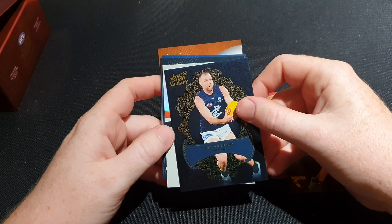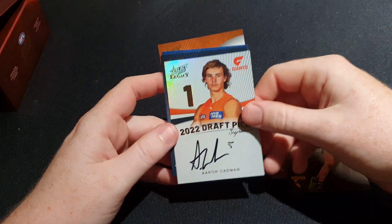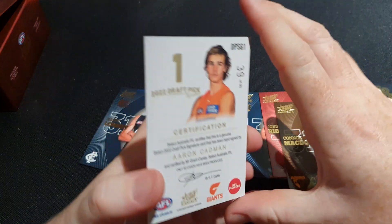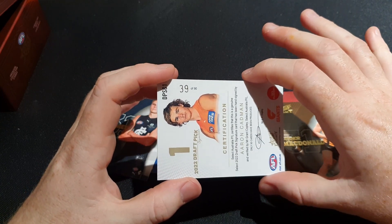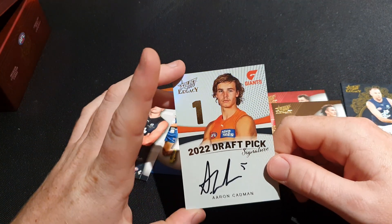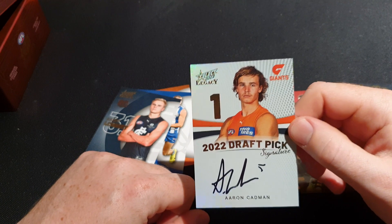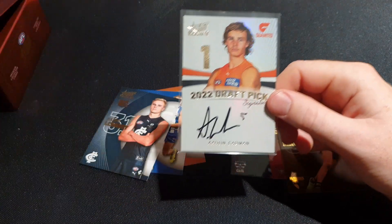This could be very, very big. Sam Doherty Legacy Plus card. And we got a Gold Draft Pick Signature - Aaron Cadman, number one draft pick, numbered 39 of 90. His jumper number might be 5 based on what I can see. But that's all right - that is the number one draft pick in last year's draft. Very very nice - let's sleeve that and put it in a top loader.